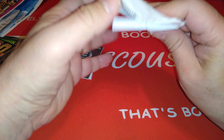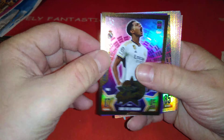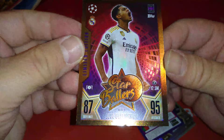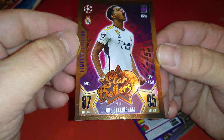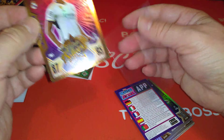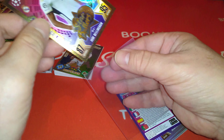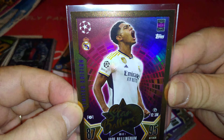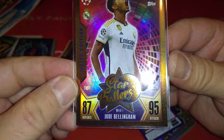Let's see how the Star Ballers look. Nice - here's the limited edition. This is the Star Baller for Bellingham in the gold, sort of pinkish magenta. Very very cool limited edition. Sleeve him up, go in the binder later. Bellingham gets 95 in attack and 87 in defence - very highly rated, and rightly so. The kid has been fantastic for Real Madrid, exceeded expectations easily.